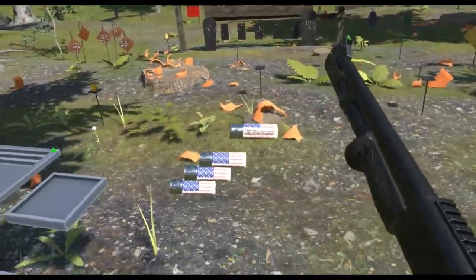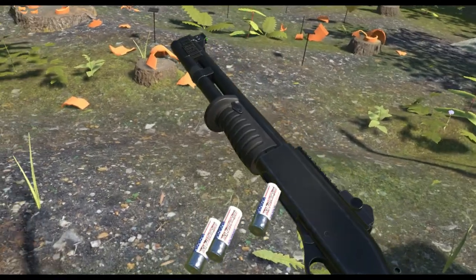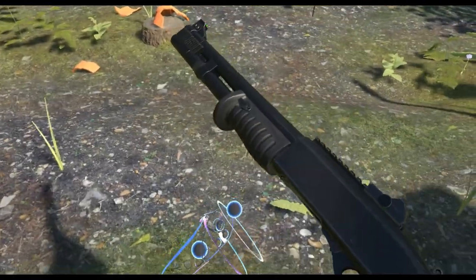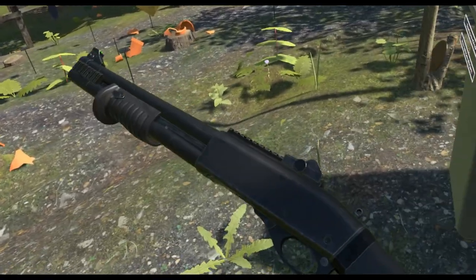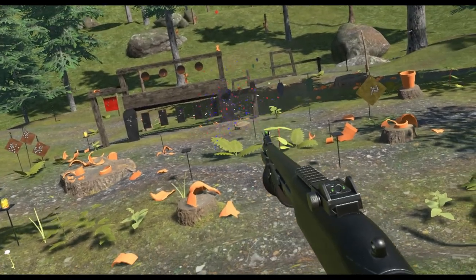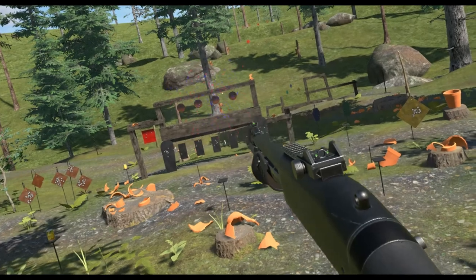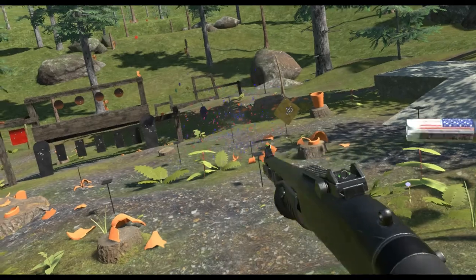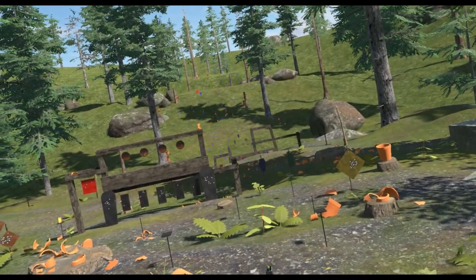I definitely saved the goofiest for last: Freedomfetti. This is the third of the low-pressure rounds alongside Dragon's Breath and Flare - not designed to fire in a full-auto or semi-auto shotgun, pump action or flare gun only. What does the Freedomfetti do? It shoots confetti. It has a small slug too, but not much in terms of stopping power. Nice little range though.